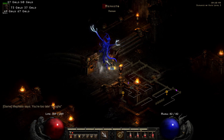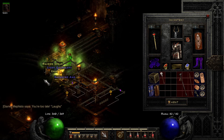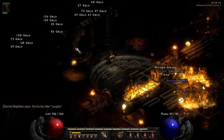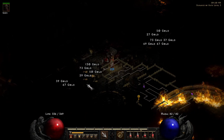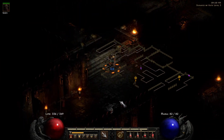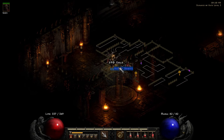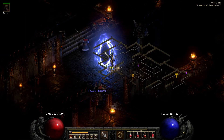Mephisto does take a bunch of hits to kill, but definitely not a challenge. I like to open the chest here — you never know what you'll find. And there's another elite, so I tend to clear the elites on both sides.